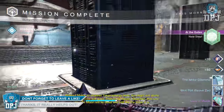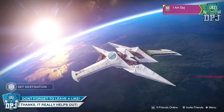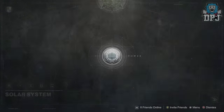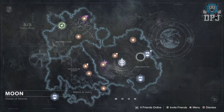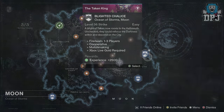The April update has landed. The nightfall for this week is the Blighted Chalice strike, Malok being the boss, and yes — this thing is dropping. It's pretty common too; I saw it drop twice within just a few minutes.